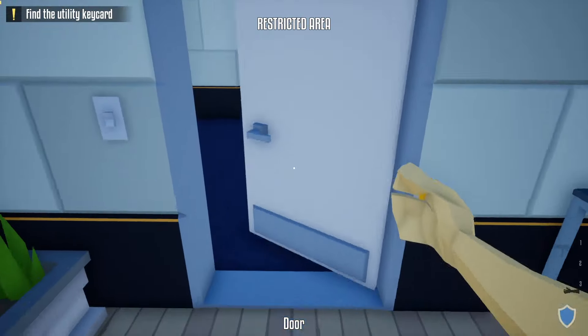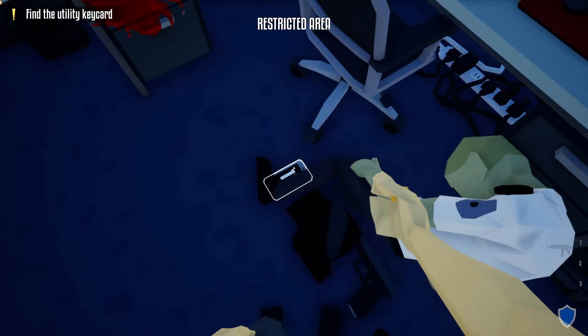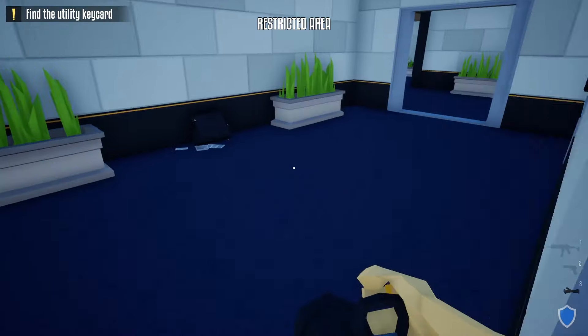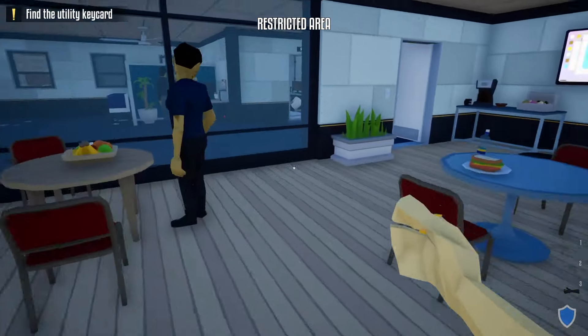Open up this next door, take our battering ram, break open the security room, kill the security guard, and do the check-in. Take the battering ram, go through the break room, open up the next door, break open the utility room, turn off the alarm, and go back through the break room.